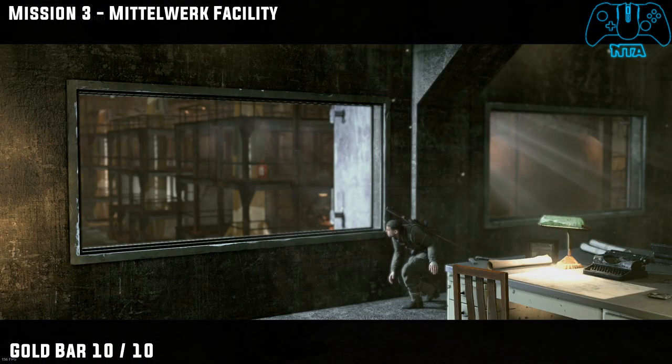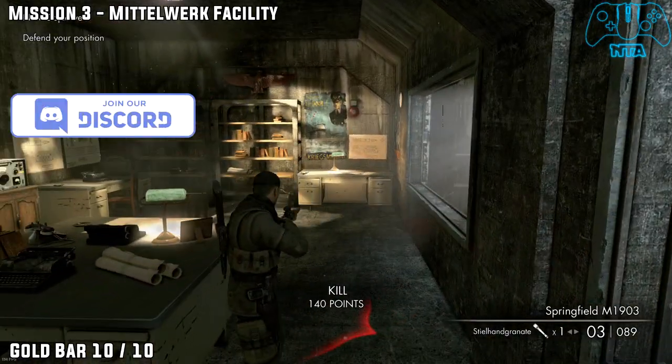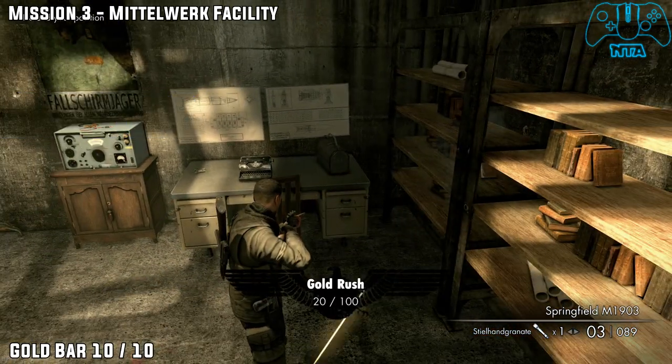Gold bar 10. During or after the cutscene is triggered you will get ambushed, and in the far left corner you will find your final bar. See you guys and girls in the next mission.